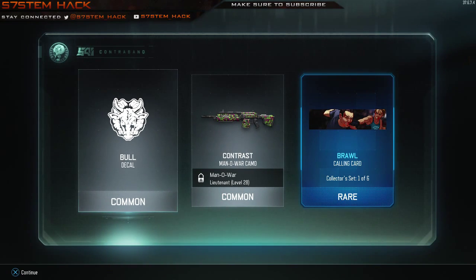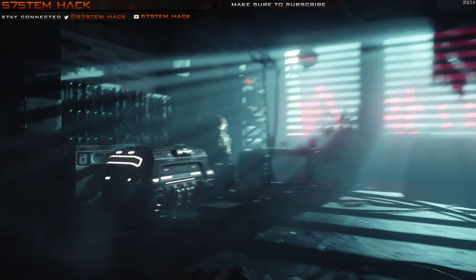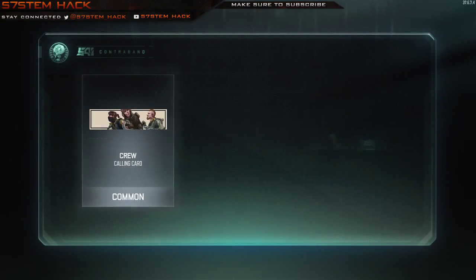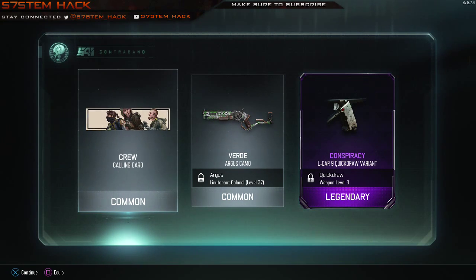Got some good stuff in stock today. This is interesting — I just got the Bull decal a second time. Interesting. Brawl calling card — collector set, one of six. That's interesting, actually it's very funny. You know it — Quick Draw variant for the L-CAR. Interesting. Crew calling card — interesting.